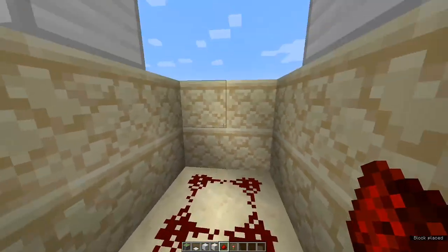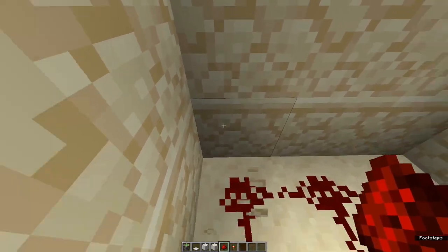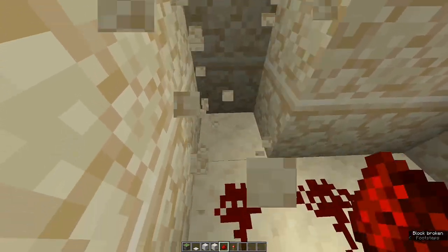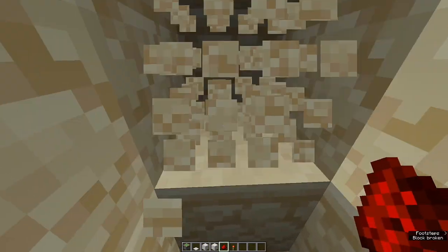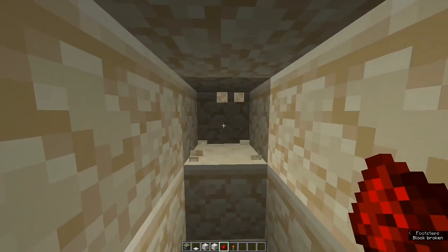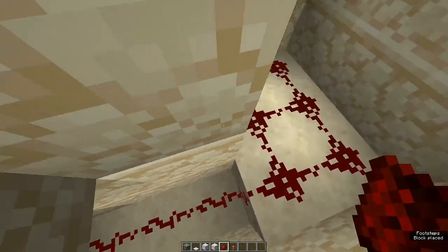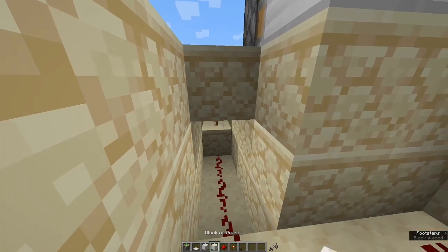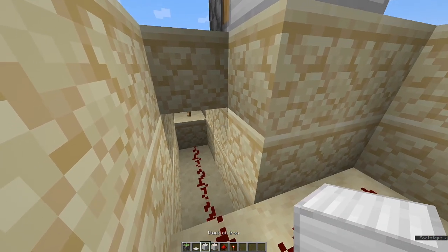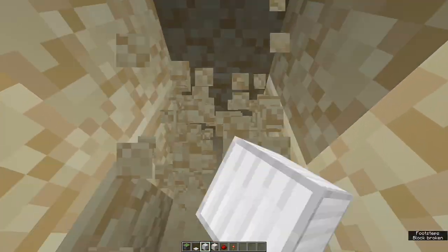Next, go down and place a lot of redstone over here like this. Then go over here and dig at least three blocks, place a redstone torch, and just connect the redstone here. That should be good. You can cover this up if you want.